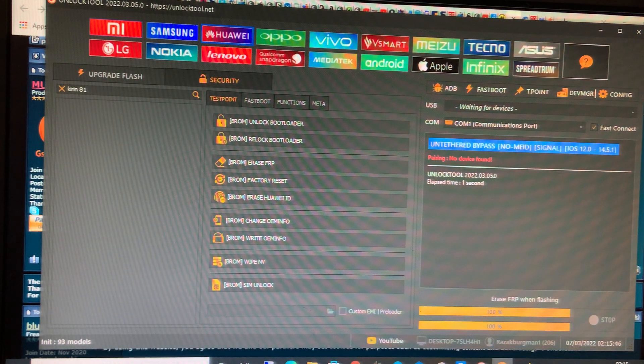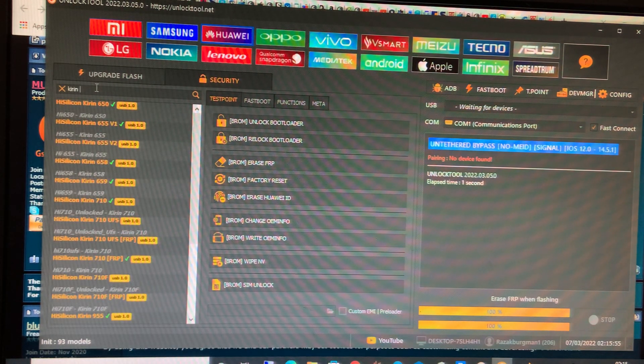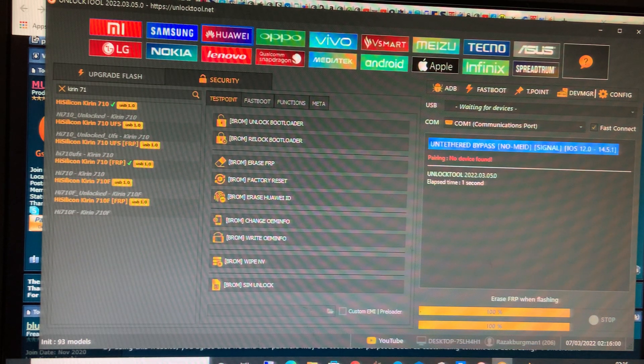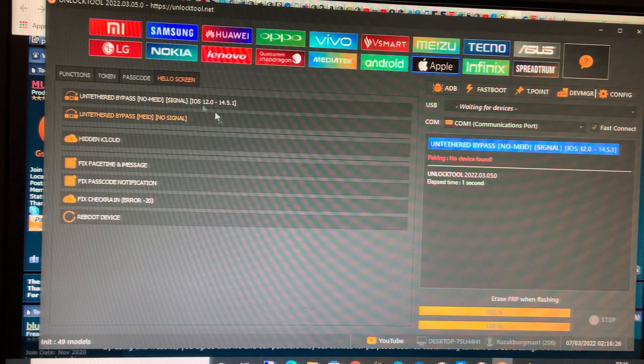Kirin 810 — Unlock Tool doesn't have it. But if you type Kirin 710, they do have it. You can see FRP unlock with test point. They also support Nokia — Nokia 1.3 and others. Very good update for Unlock Tool.